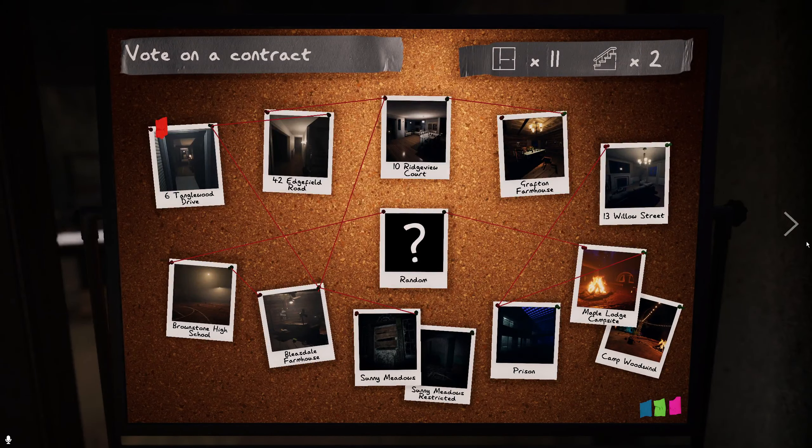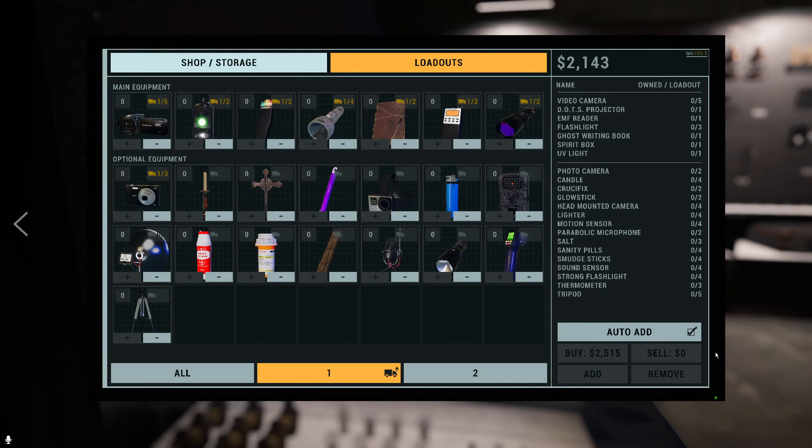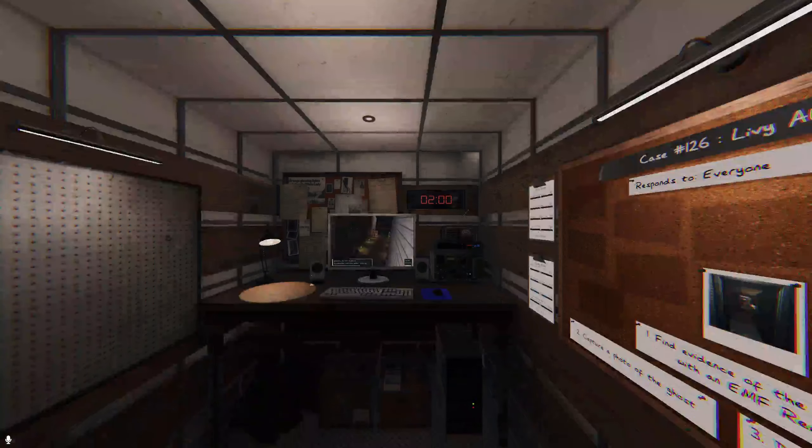If you want a challenge, pick the maps at the bottom — those are harder. You buy items from the shop by pressing plus on an item to purchase it, then add it and ready up to start. You can see the items you have listed on the right side. If you're new and starting alone, you'll most likely start with the items I'm going to show you once I load in.